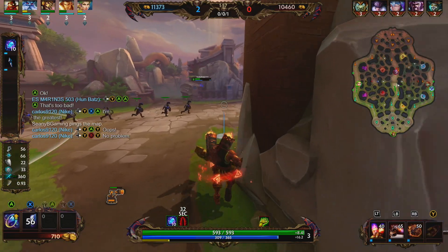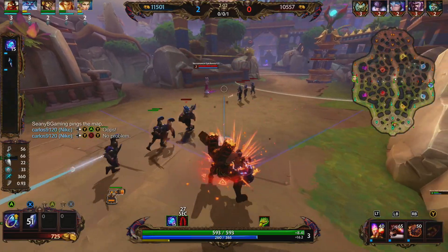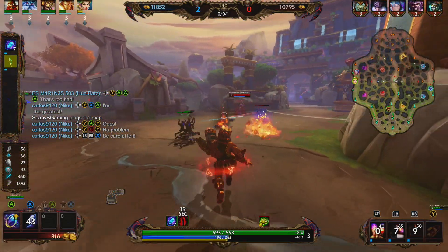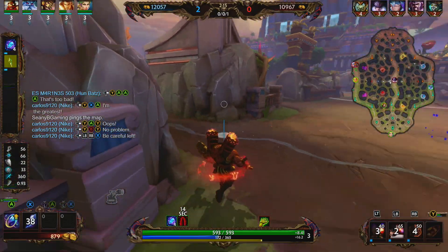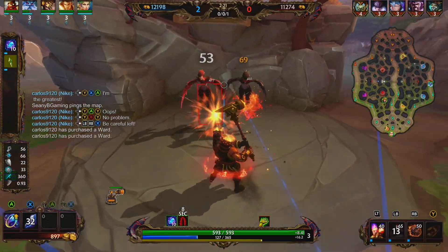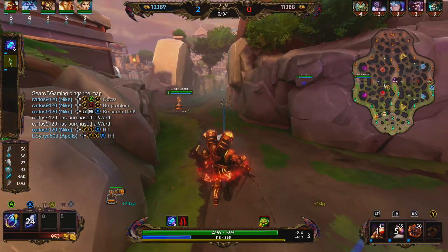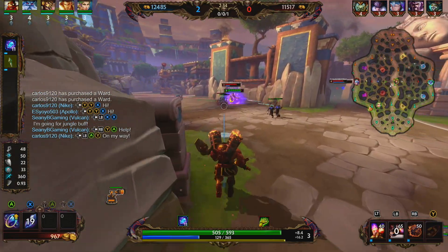We're going to try to hit these harpies but Hun Batz backs off so we're not going to hit them. There's an interesting dynamic between Nox and our 1 - we have to get our 1 off before we get silenced by her 2. Vulcan has strong early game pressure: clear the wave with your 1, tag the enemy god, then hit level 2, throw out your meatball, get the knock up and hit your 1 again - you can usually get a pick. We didn't get to demonstrate that this game because we were late to lane.